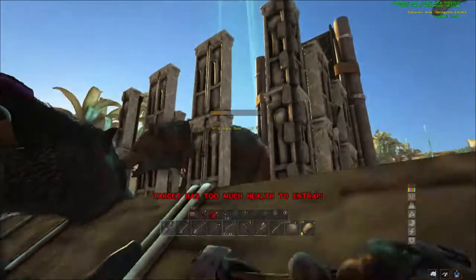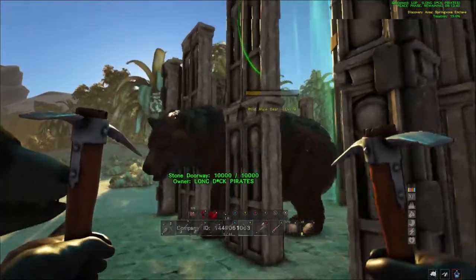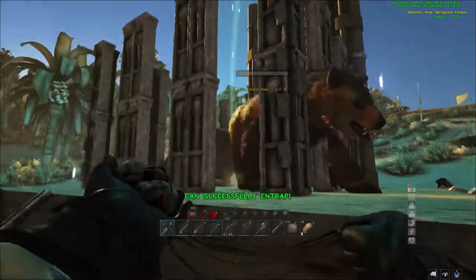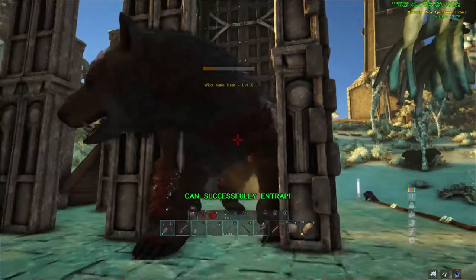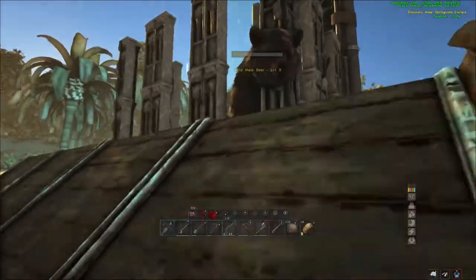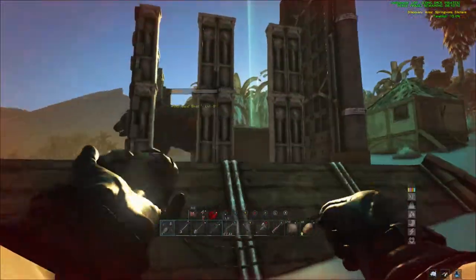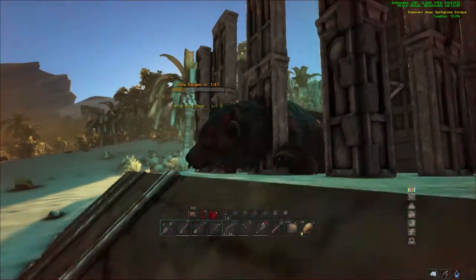After you have all those you also need a bola - I'd cover about 20 bolas per bear in case you miss. Then get the damage down on the tame to 20% health so it's low enough to knock out. I recommend using a gun for the first shot to get it down about halfway - shoot the body, not the head, just in case you overkill it - then use a pike or sword. A sword does more damage than a pike so definitely use that. If you're really close to the red range and don't want to kill it, pull out a pick or tool and give it a couple clicks.